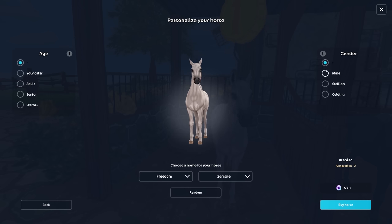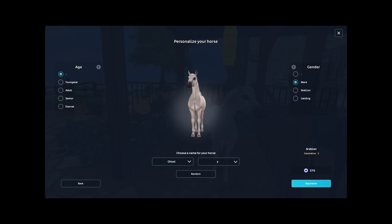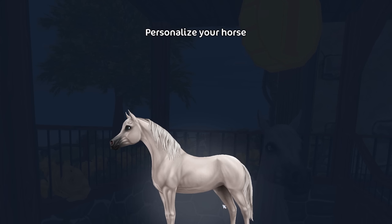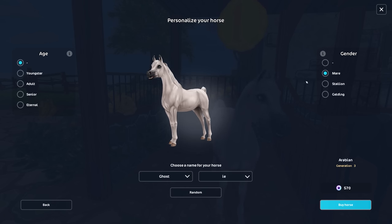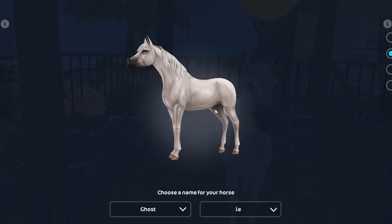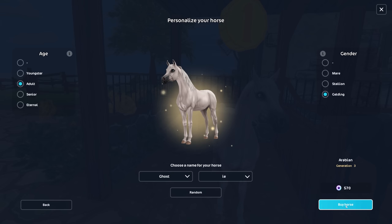I think I do want this horse to be a mare — that's just the vibe I'm getting. Actually, I just randomized the name and Ghost came up, and I feel like Ghosty could be a fun name. What about Ghosty with an IE? It is an option — kind of quirky. I'm not sure if it should be a gelding though. Maybe he'll be a gelding — we'll make him an adult.